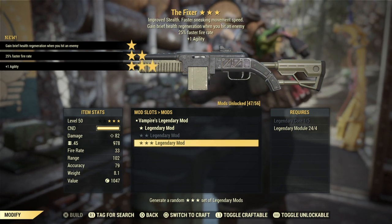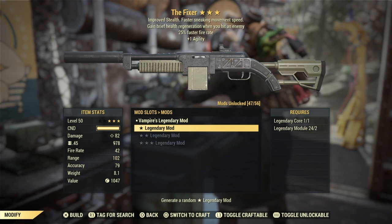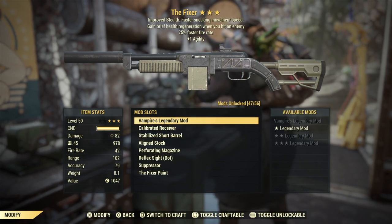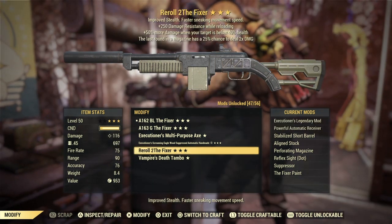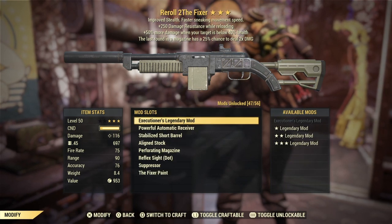Vampires with faster fire rate, rolled with plus one agility overall — that's not bad. Vampires is a very good prefix. Explosive would be better and put it in the 163 slot, but that one's going to be a keeper until I get a better one. Faster fire rate should be decent in some daily ops, keeping you alive in there.